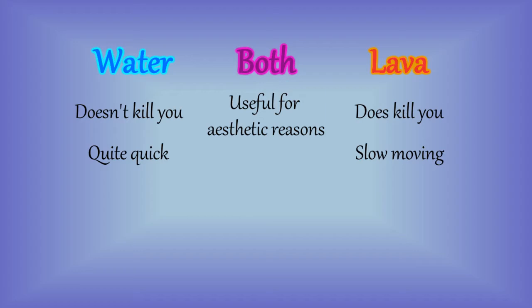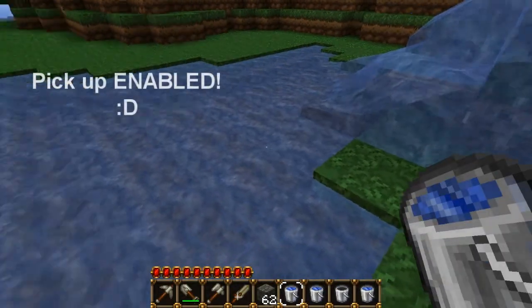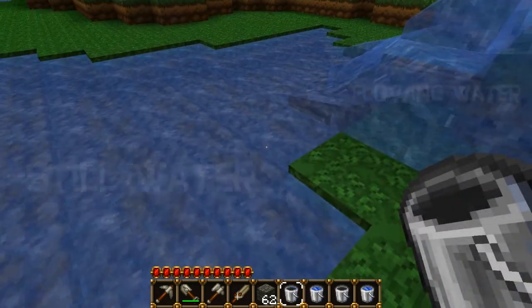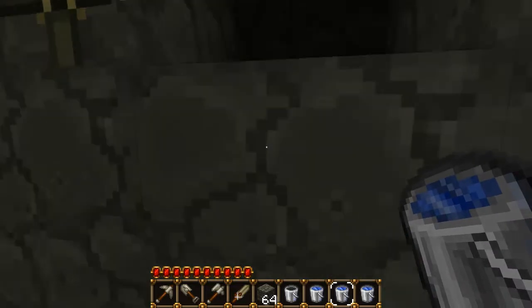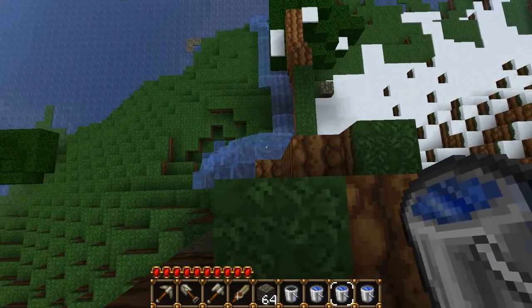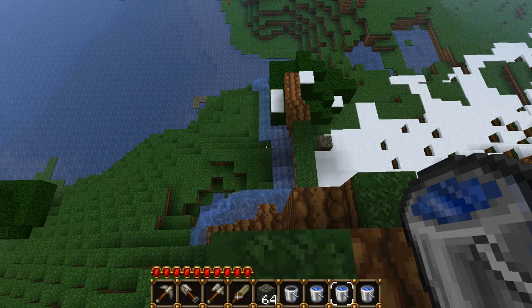Let me talk about liquids, using water as the example. When you pick up water, you can only pick it up from still water, also called source water. This is where water comes out of. These specific blocks spew out water in all directions. You can see waterfalls, like this one for example, and you'll notice it only has one source block at the top spewing out water. If you were to remove that source block, the water will just disappear completely, because there's only one source block.